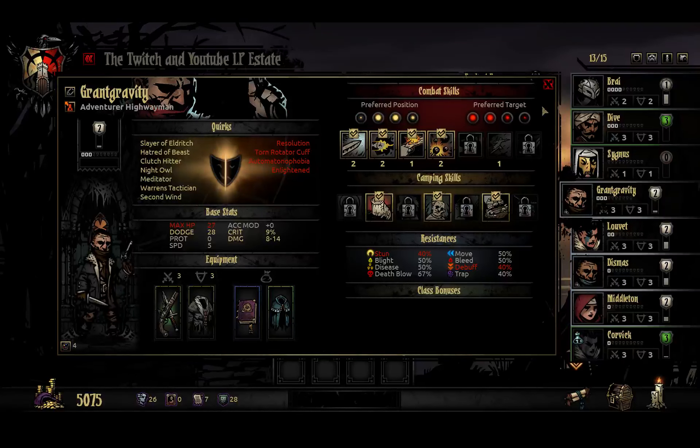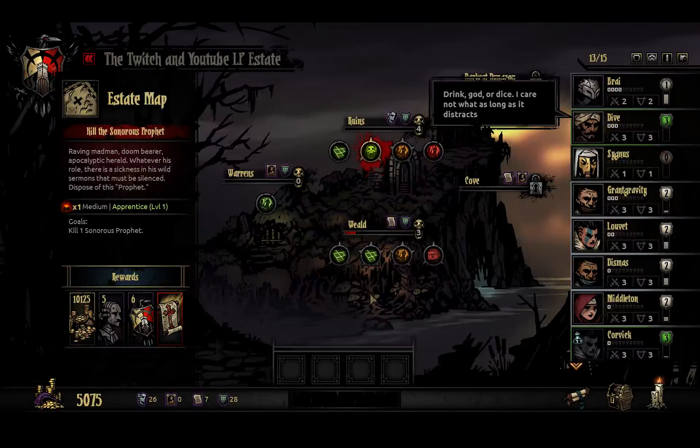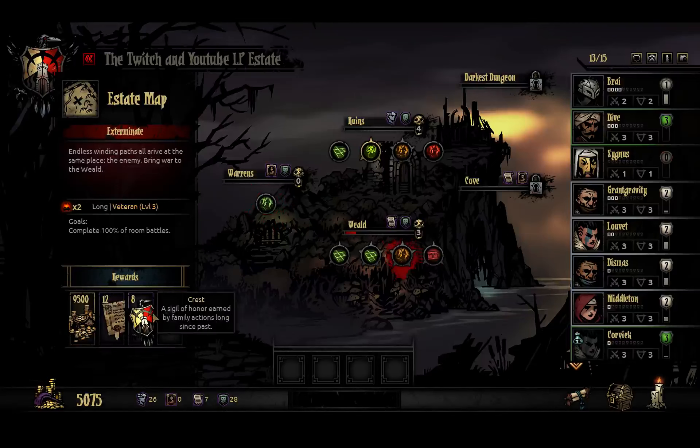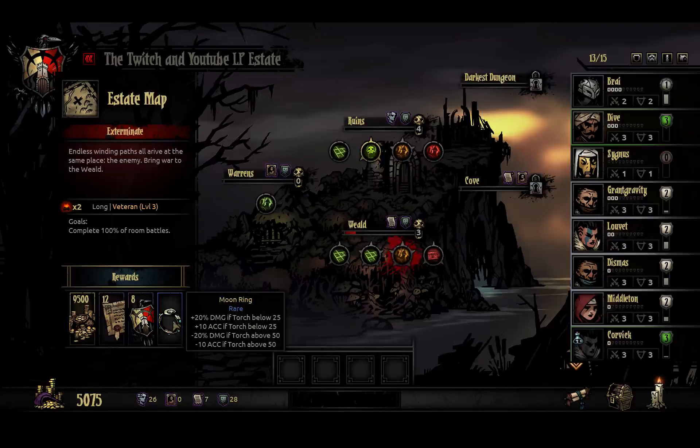I want my damage to be high. I want a hit, and I want it to be really super impactful. Still low on the deeds. Low on the portraits too. If this was a better reward, I might go after this one - it's a short room battle. Level 3's got plus 20% damage if torches below 25%. This is a long battle with 12 deeds - I don't think I'm going to do this one because I don't have enough people for veteran.